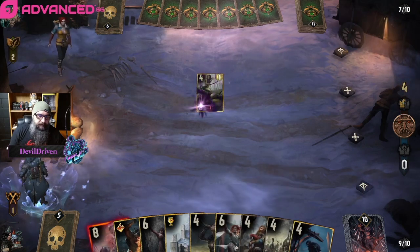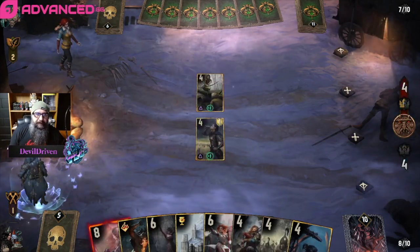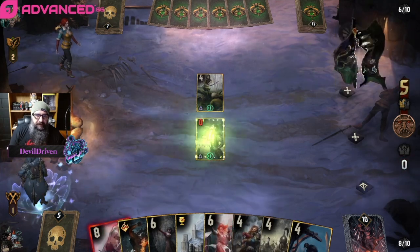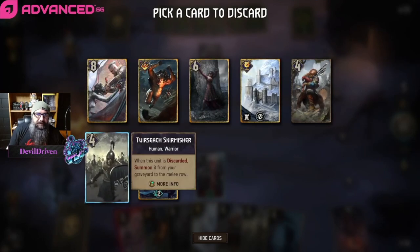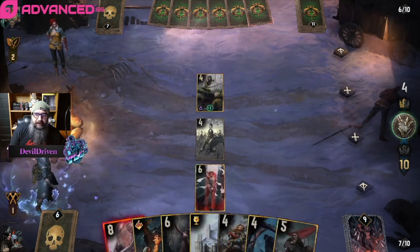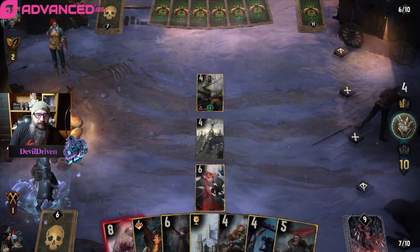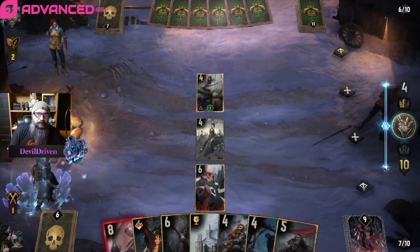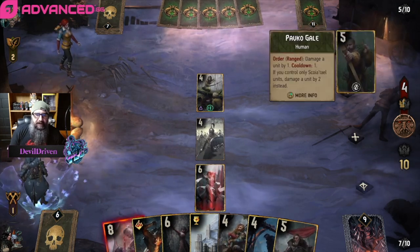Alright, so we play Herkia. He gets two boosts if he passes. He goes rebuke and he keeps getting buffs — that really hurts. We drop this. Next we play Burna, see what we get. Everything back row. You would think he would start stacking on Pavko, huh?